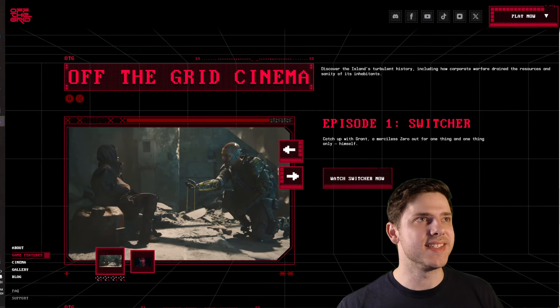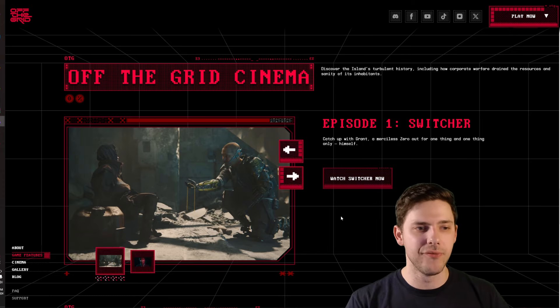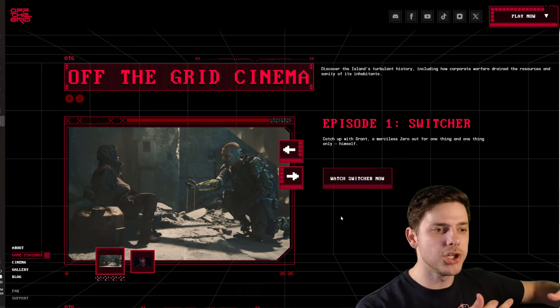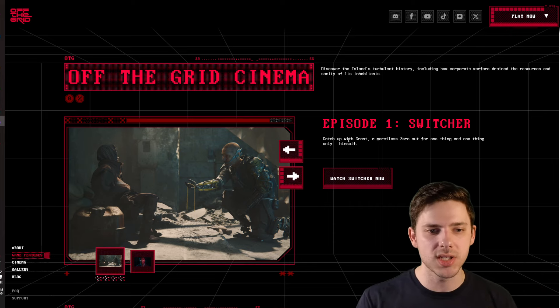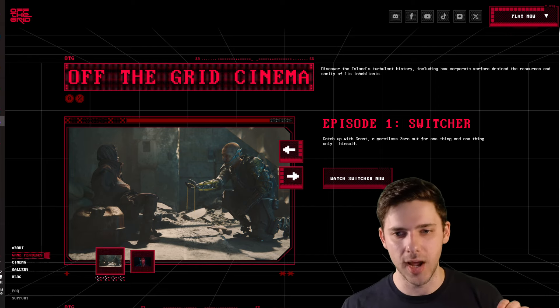I will come out with more comprehensive guides in the future, so please subscribe. Off the Grid also has this cinema feature — they've got two episodes, about 10 minutes each, and they're really nice. Think full-on cyberpunk cinematics that you can just watch to learn more about the story and lore. I highly recommend watching 'Switcher' — it's all about a merciless assassin who's out for himself. Really cool.